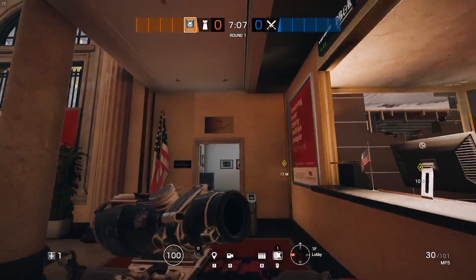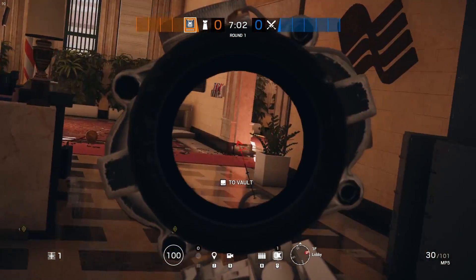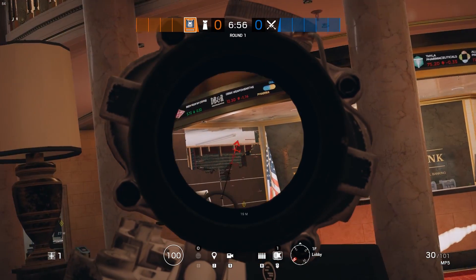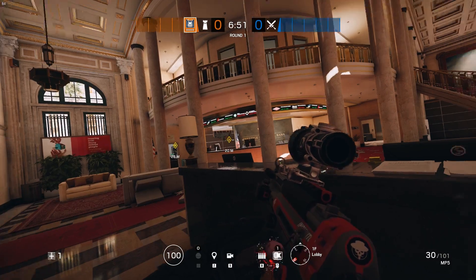Basically what it is, is a peak spot at the top of the teller's office room that gives you a peek into the lobby's main double doors and also partially onto the windows on the west side. This spot is located just down there and it does only tend to work on bomb.